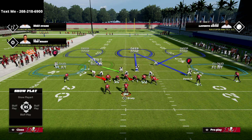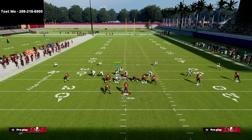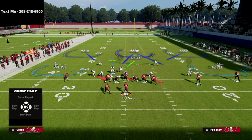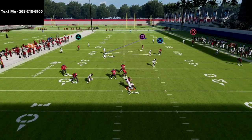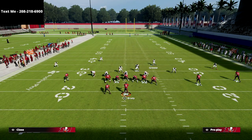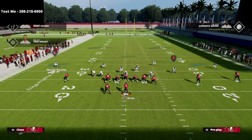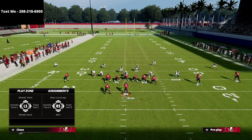Alternatively, if you want to user Lavonte David, you could base align and put Carlton Davis in the middle third instead, then user Lavonte David down in the box. I like putting the middle linebacker in a middle read zone — it's probably the best zone in the middle of the field this year. Then bluff blitz the defensive end. It's a bend-but-don't-break defense: yes, they can take the flats, but the flats aren't the best component of U-Trips — unlike gun bunch, they won't kill you.